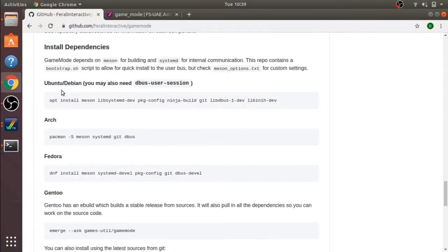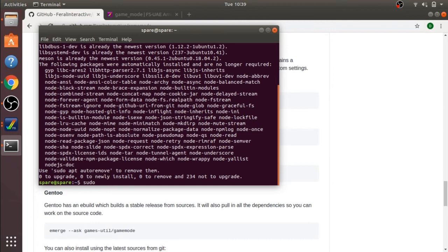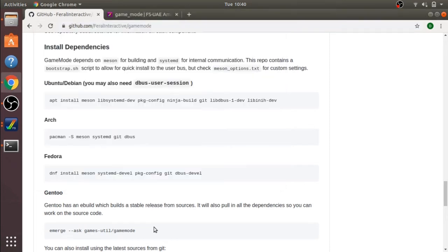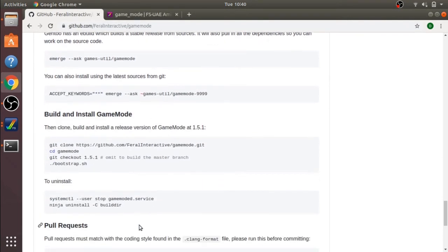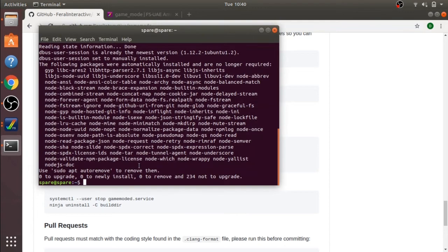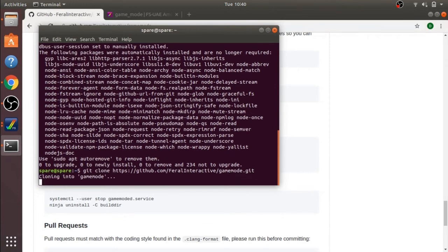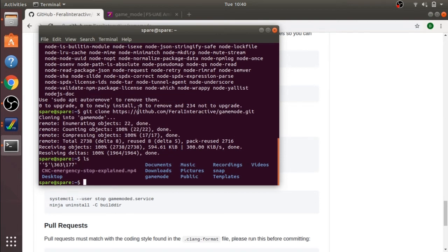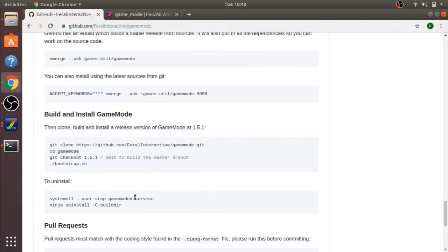There is another command I have to run. If you're a Debian user, you may need this, so I'll run it anyway. Now we need to run the git clone and compile the actual package. If you haven't got Git installed, it's an easy install — just run apt install git and you'll be able to run this. The GameMode directory has been created, so I'll cd into the GameMode directory and run the final command, which is a git checkout to version 1.5.1.0.